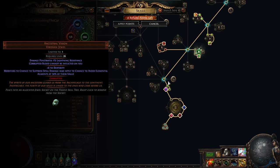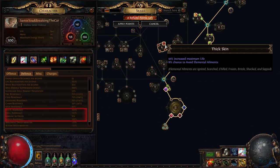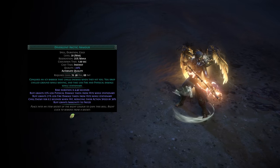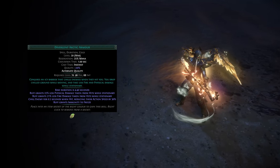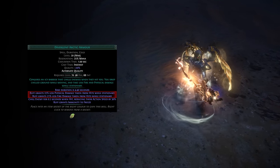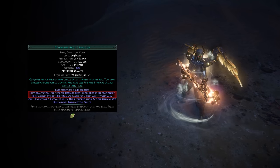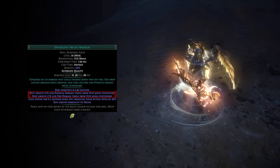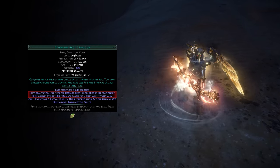Captain Garbage is also using Ancestral Vision. With enough investment in spell suppression and other sources of ailment avoidance, this jewel lets us avoid elemental ailments entirely. There's also a very convenient interaction with Arctic Armor here — the spell creates an icy barrier around us that reduces the damage we take as long as we're standing still. Fortunately, teleportation does not count as movement for the purposes of this spell, so the damage reduction from Arctic Armor has almost permanent uptime.